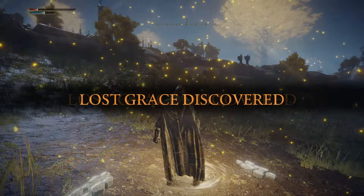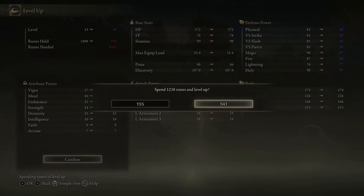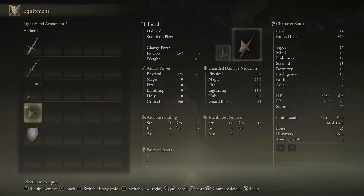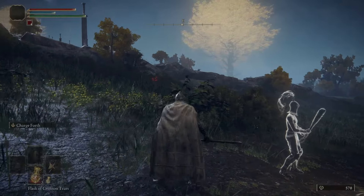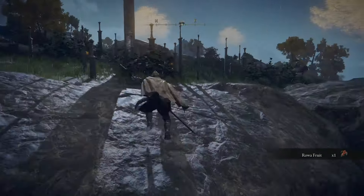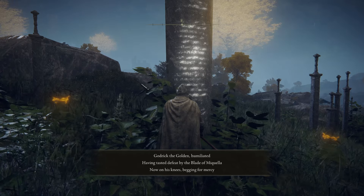I like that every enemy can drop their weapons. So if you like the style of somebody, kill them enough times and you might be able to get their weapons or armor. I actually really like the halberd, but I wanna try out the sword. You need 16 strength — nevermind. I wanna check out these big swords over here. Maybe there is a weapon or something. 'Godric the Golden, a little humiliated, having tasted defeat by the blade of Miquella. Now on his knees, begging for mercy.'